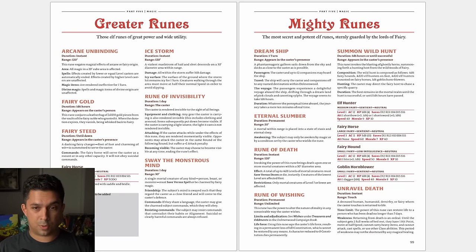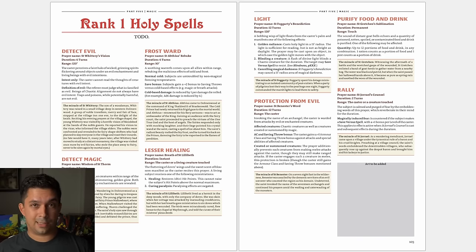The mighty runes are especially fun because these are enormously powerful, potentially campaign-altering spells that characters can often only cast once ever — so they must be extremely careful when to use them. For example, Eternal Slumber places a mortal into eternal stasis and you set the conditions by which they can awake — essentially locking down a powerful NPC permanently. You can summon a Dream Ship, a phantasmagoric galleon that sails down from the sky and transports you and your companions anywhere in Dolmenwood. You can summon the Wild Hunt — a whole army of hunters targeting whoever you name. Or you can even Unravel Death to bring someone back from the dead. Clerical magic — called holy spells here — works like D&D cleric magic but is named after saints, and each spell includes the miracle of the saint who first used it, tying the spells into the lore of the setting.